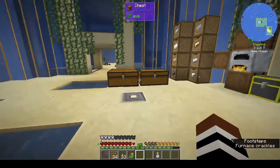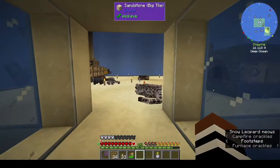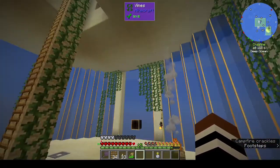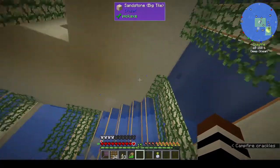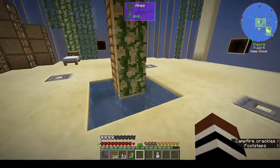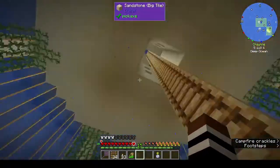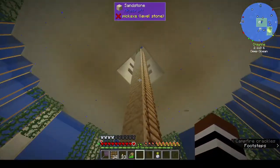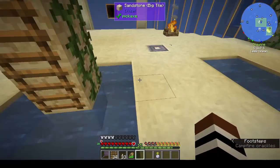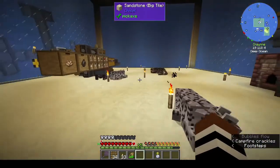Hi, this is Shane, and welcome back to episode 8 of Rustic Waters 2. I've done a bit of work - I went back to the oasis and got some vines, so I'm in the process of replacing the ladders with vines. I've done two sides and should do the other side as well.